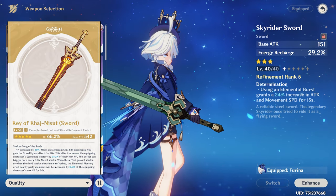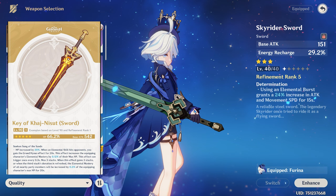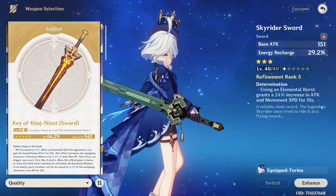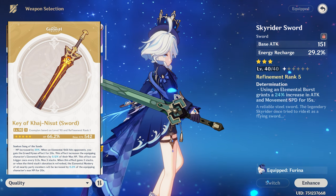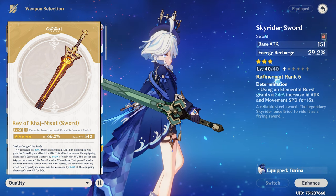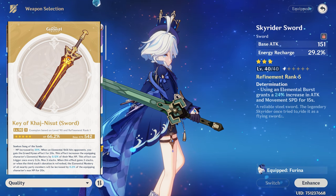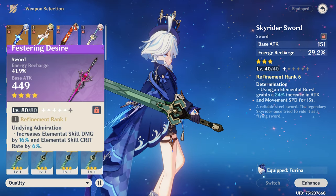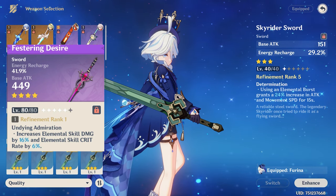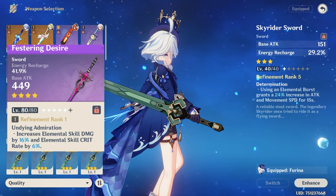Another great weapon is the Key of Khaj-Nisut — Nilou's weapon — which gives HP%. Its passive increases HP by 20%, and when an elemental skill hits an opponent, Furina gains the Grand Hymn effect for 20 seconds, increasing her Elemental Mastery by 0.12% of her max HP, stackable three times. When the third stack's duration refreshes, all nearby party members gain Elemental Mastery equal to 0.2% of Furina's max HP for 20 seconds. A free-to-play option is Festering Desire, which gives Energy Recharge and boosts elemental skill damage by 16% and elemental skill Crit Rate by 6%.